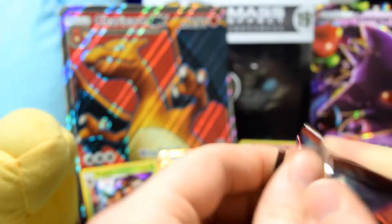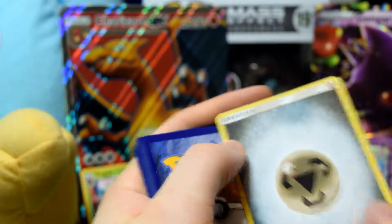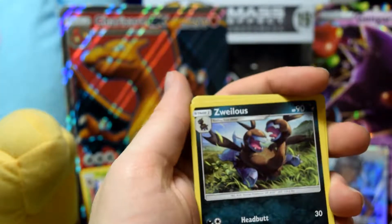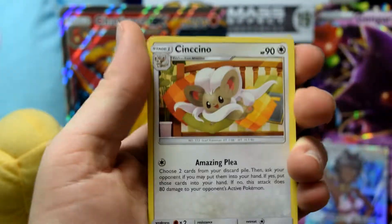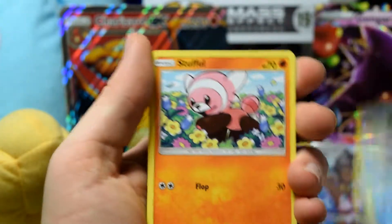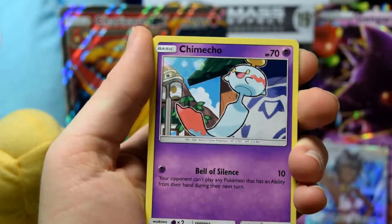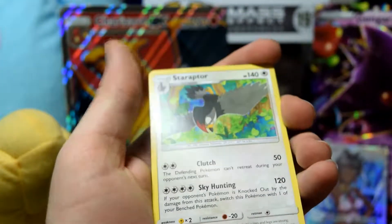Alright, next pack — we got two amazing things so far. Code, three to the front, energy. Going for a Zygarde to complete the dino set. Lycanroc, Sneasel, Sneasel, Stufful, Misdreavus, Jangmo-o, Karrablast reverse holo, Houndour. On the end we have a Staraptor — nothing holo about that Staraptor.